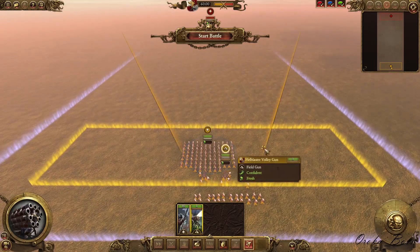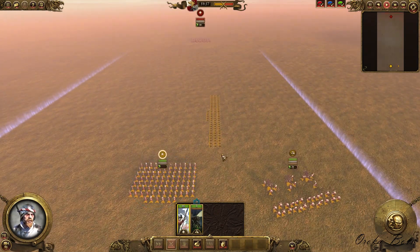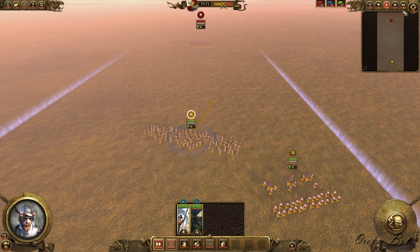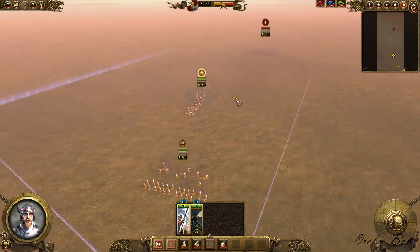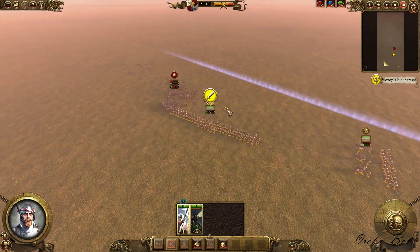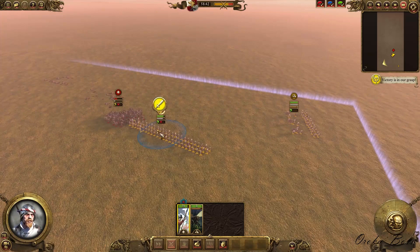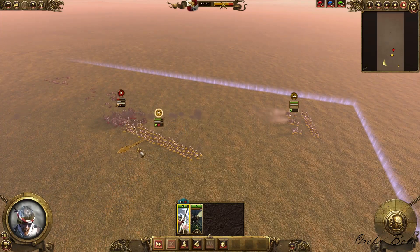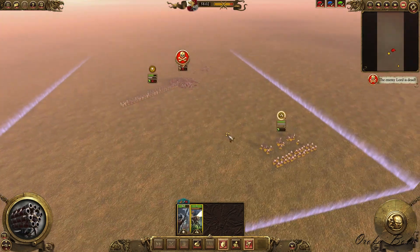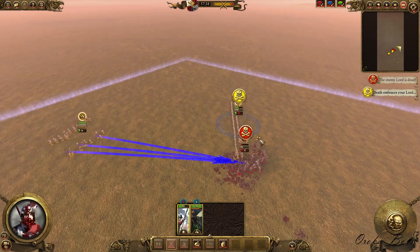Situation number 3: artillery pieces work great with this strategy as well. As you can see here, I have a Hellblaster volley gun and a spearmen unit. Without the spears in the way, the Hellblaster volley gun just blasts those Black Orcs volley after volley. It's really beautiful to watch. As melee is engaged, the Black Orcs are already wavering. You just need to adjust your line a little bit and try to get one or two more volleys into those Black Orcs — they'll rout in no time. Of course, you have to be careful about your fire solution; don't make mistakes like I did here.